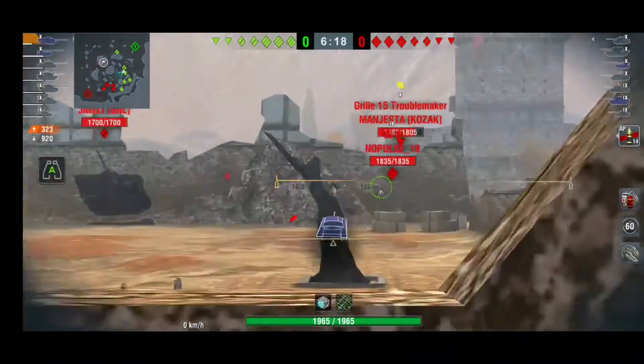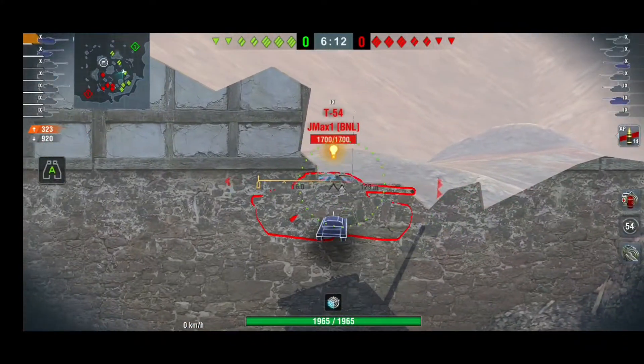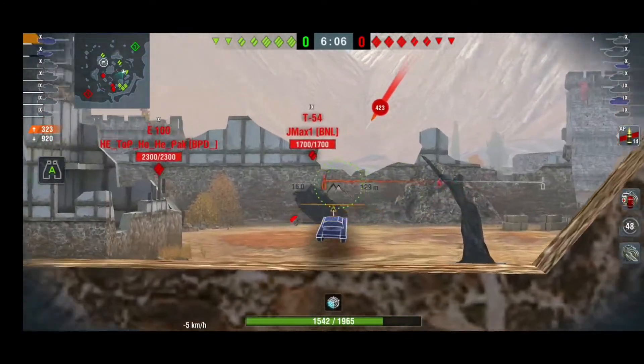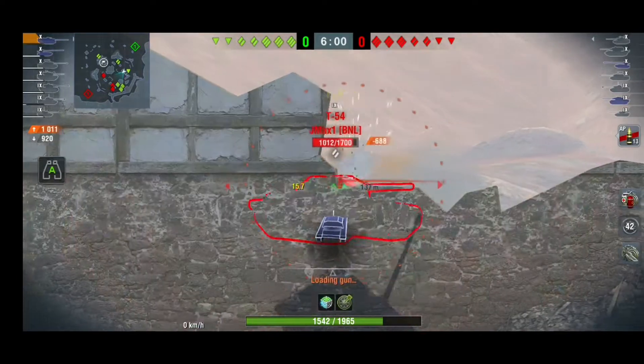First of all, they are pushing the heavy side, which was quite a good decision in my opinion because the reds only have two mediums and most likely they're going to follow their heavies. As you can see, he's not playing as aggressively as he was playing earlier.